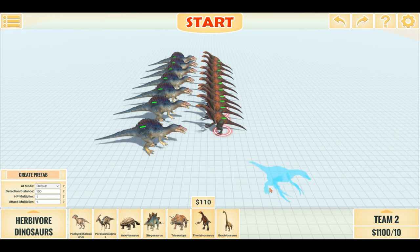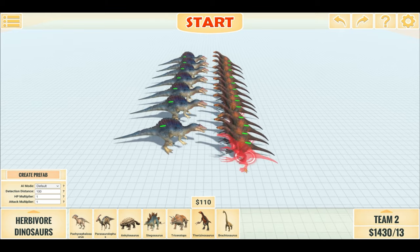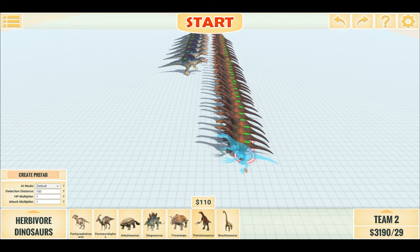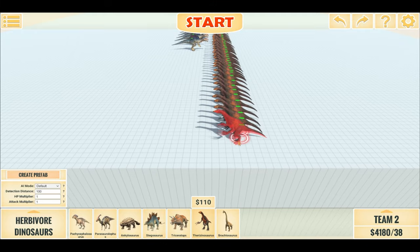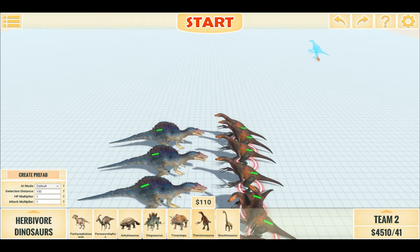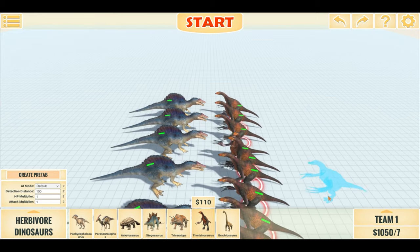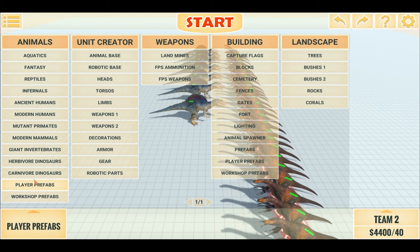Switch to team 2 and let us add — let's do 30. Why not? 40 Pteresians versus an equal price of Spinos. There we go, 40. And it costs $4400.